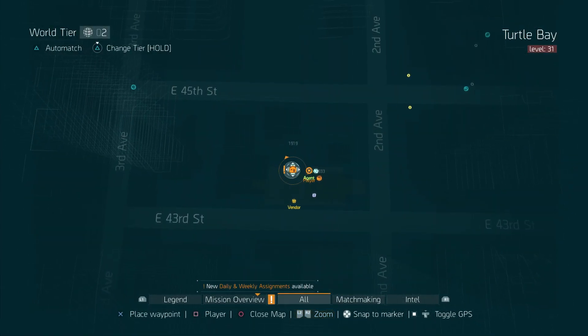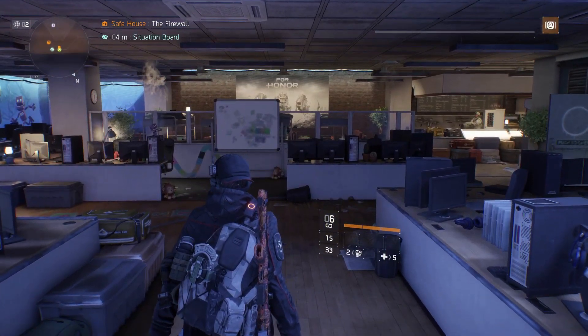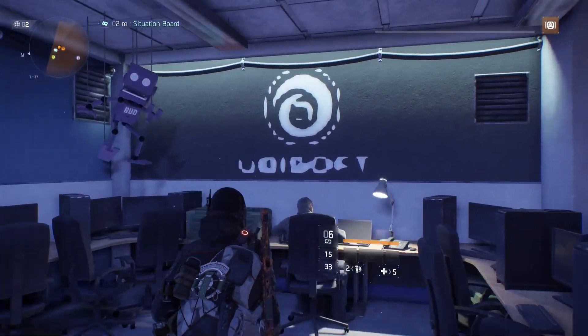I am in the safe house area and I'm in the firewall. I'm going to show you a neat little easter egg — I'm going to show you the Ubisoft logo, I'm going to show you Grow Home content, and I'm also going to show you the For Honor game as well in this one safe house.